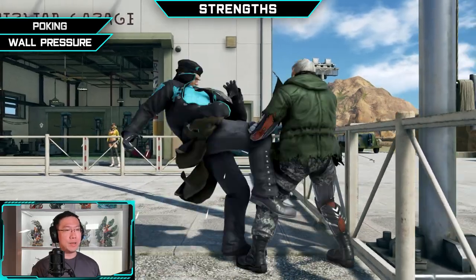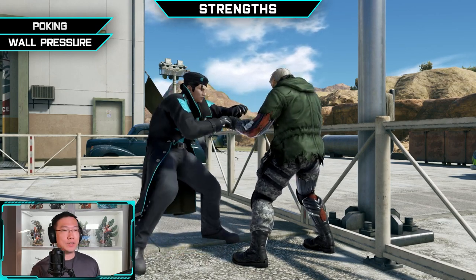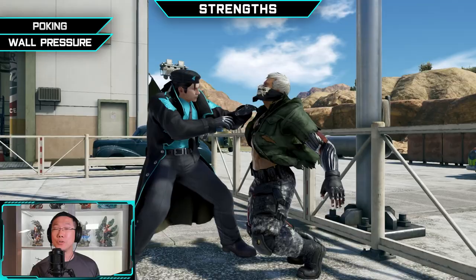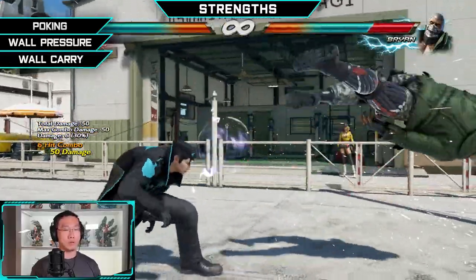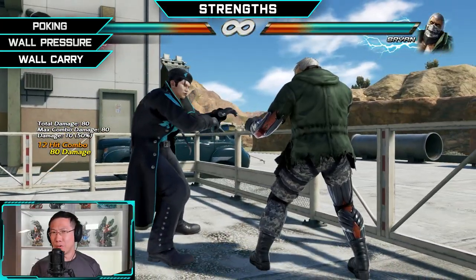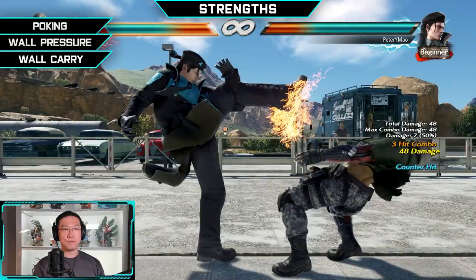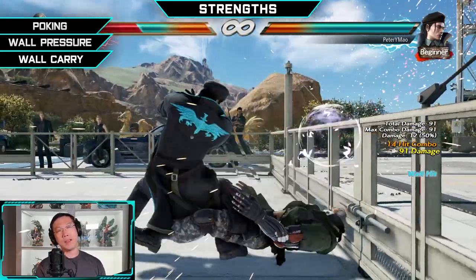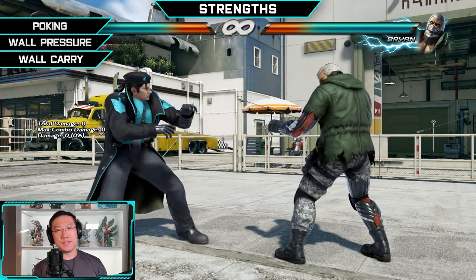All of those pokes get way better at the wall because the opponent can't go anywhere, and a lot of them have strings attached — mashing at the inopportune time can result in a wall splat. To facilitate Dragunov's wall pressure, he's got some of the best wall carry combos. It's never a matter of if you're going to get to the wall, but really how. This stage, Hammerhead, shows that Dragunov is one of the few characters who can carry wall to wall and still get a wall combo at the end.